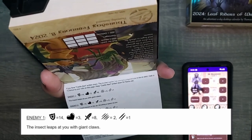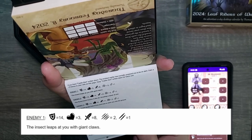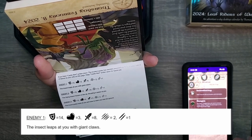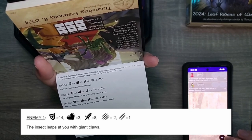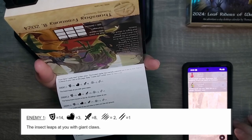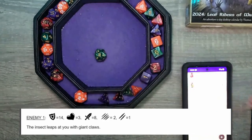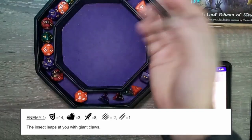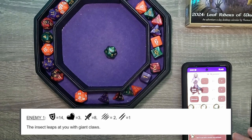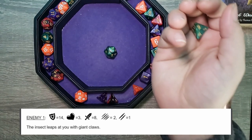Enemy 1: 14 defense, 3 health, 8 attack. The insect leaps at you with giant claws. We have ways to do things — we can add a defense, add a single damage, but we also have a combat tonic which is a D4 to a single attack roll. Let's go ahead and roll. We're going to add a D4. D4 — 6 might be good. Plus our attack is 3, so 9, add a D4. It's 14. I don't think we can do it.